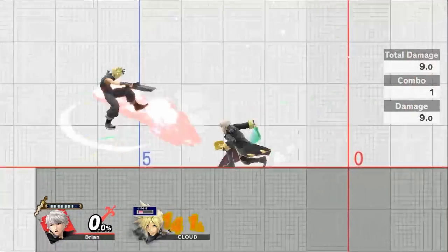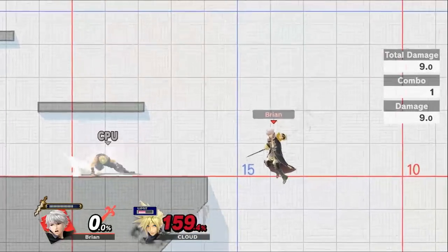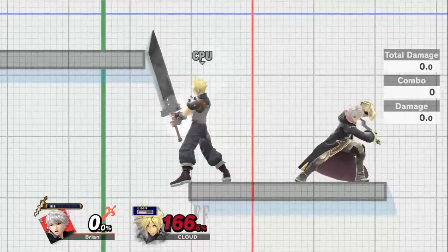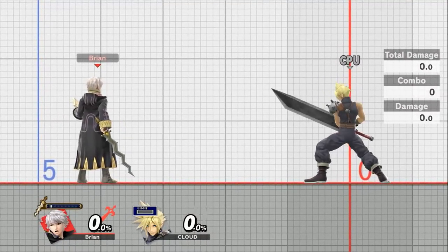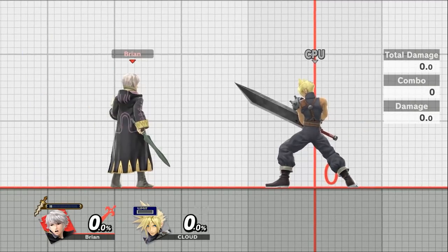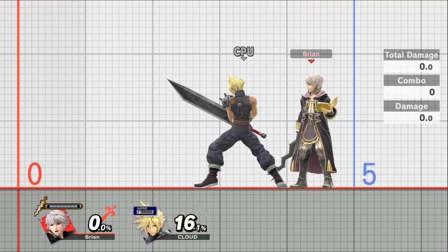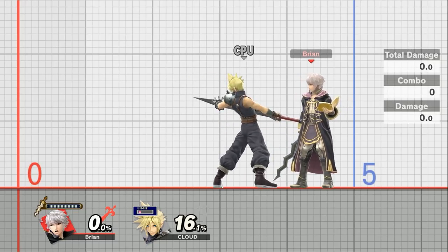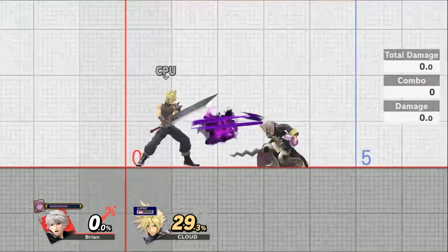One thing the leaven sword does not do is apply to regular attacks — it's going to shift back to the bronze sword. Your neutral, side tilt, and up tilt are all going to use your bronze sword. It isn't until you get into your aerial attacks and smash attacks that you switch to the leaven sword. Essentially you have eight uses of the leaven sword before you throw it away and can't use it for 10 seconds. You also can't use the leaven sword at the start of the battle — it starts charging and becomes available once time passes. Your tomes however can be used at the start, and they each have their own resource represented by a different color.